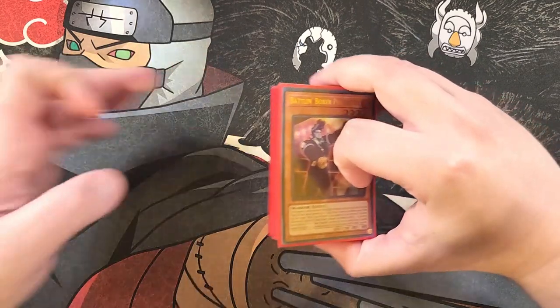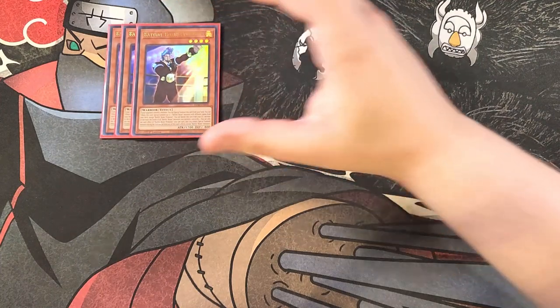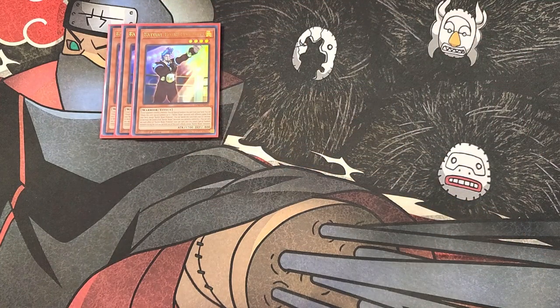First off, we're playing three copies of Battling Boxer Promoter. This card is a definite three-of in the deck and one of the most powerful cards in the entire build. If your opponent controls a monster, you can special summon this card from your hand, and while it's on the field you can tribute it to special summon any two Battling Boxer monsters with different names from your deck. It's basically the Rescue Rabbit of the deck.